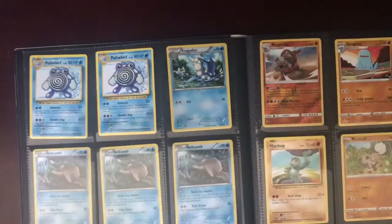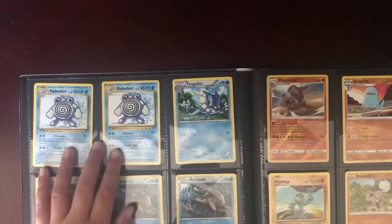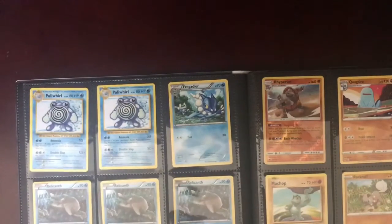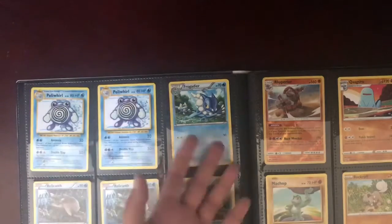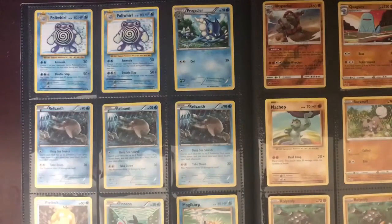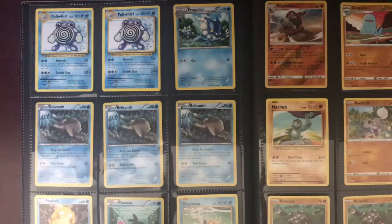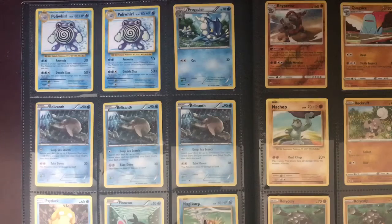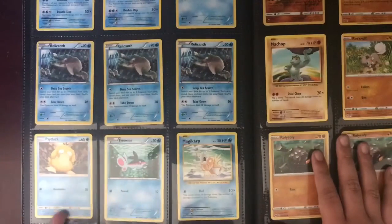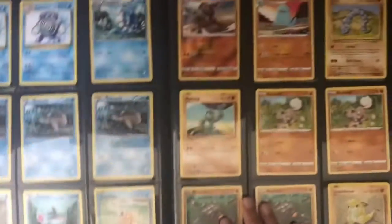I've got two Sharpeidos. Oh yeah, I'm in water type — I just realized! Two Poliwhirl. I've got Froakie. I don't know what this next one is. I've got three Relicanths — I'm probably saying that wrong. Got Psyduck, Vaporeon, and Magikarp — or Magikarp, I don't know.